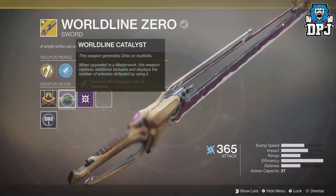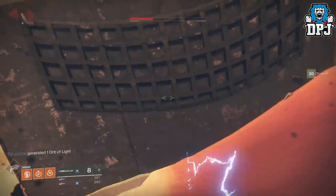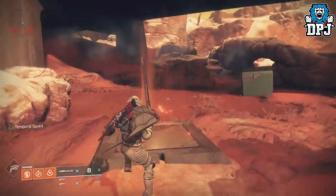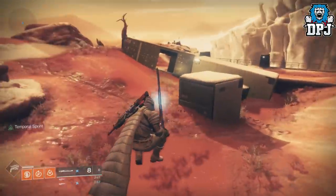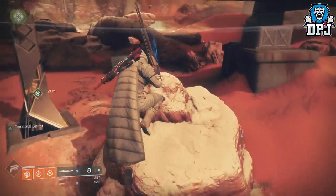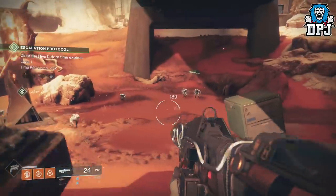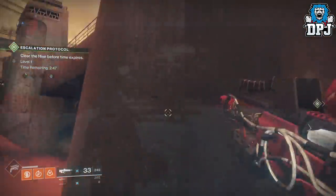To get the catalyst, which isn't the easiest, you have to defeat enemies on Mars. I have heard people say you don't have to have the sword equipped, but for me and all my mates who have obtained the catalyst, we were all using the sword at the time of it dropping. It hasn't been confirmed whether it can drop on IO, Titan, Earth, Mercury, or Nessus, but I've only heard reports of it dropping on Mars. For me it dropped killing Hive within the Escalation Protocol, and I did read on Reddit that it dropped for some people within a Lost Sector on Mars with Cabal enemies. But for me and my pals, it's always been Hive enemies either via the Escalation Protocol or public events on Mars.